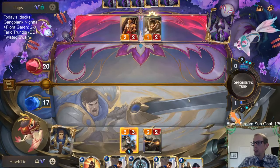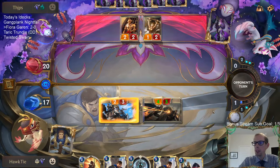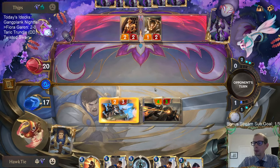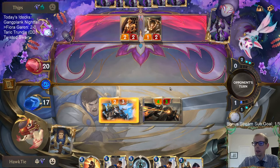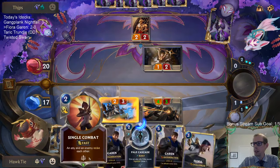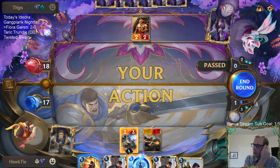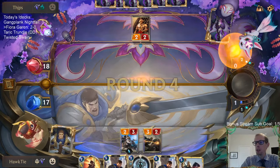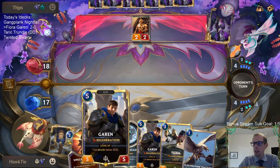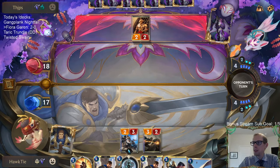Maybe I should have played Fiora here and changed my turn after drawing Fiora — I didn't really change my turn at all. I could single combat and kill that two-two for free, but honestly I think Single Combat is better than a two-two. I'd be trading my Single Combat for a two-two and I don't think that's really that good of a trade, especially with having Garen later that we want to be able to strike. It's just a two-two — I'm not scared of that.